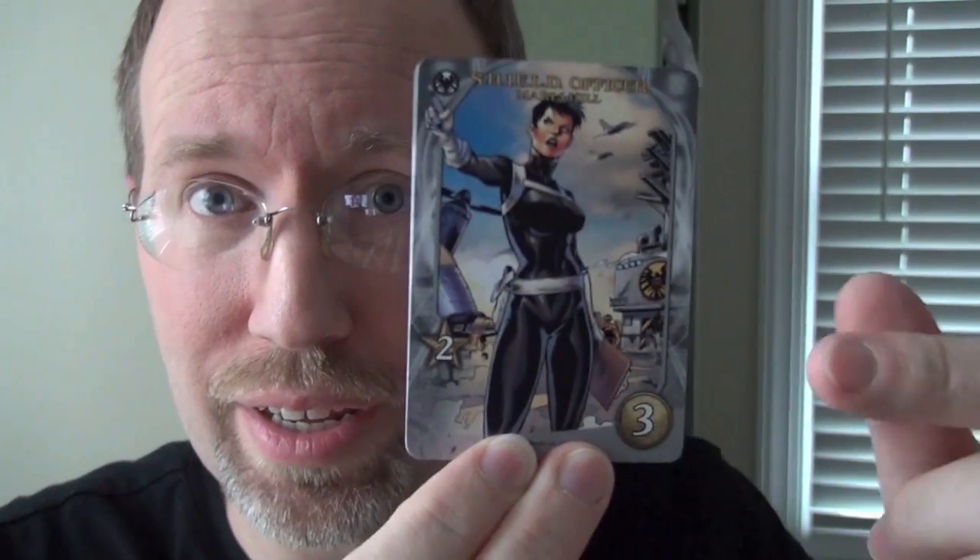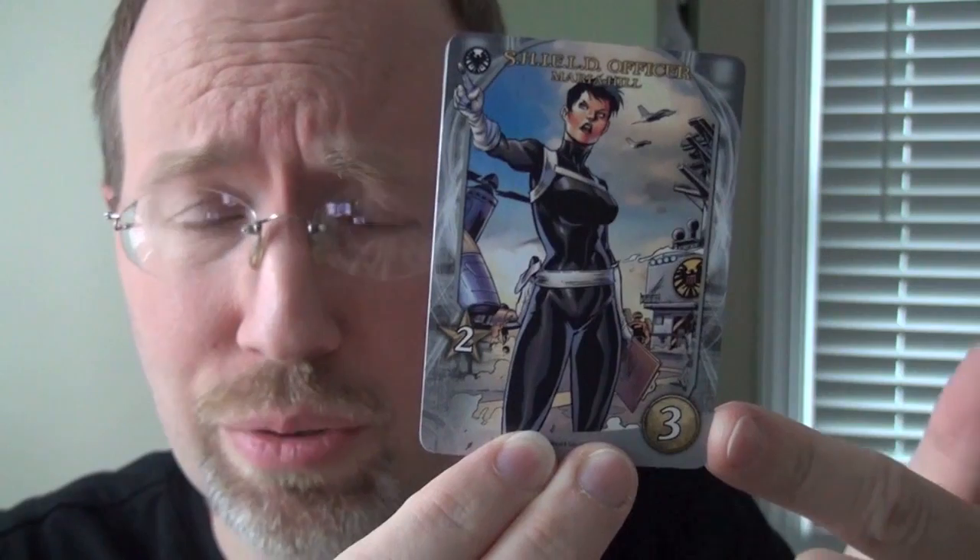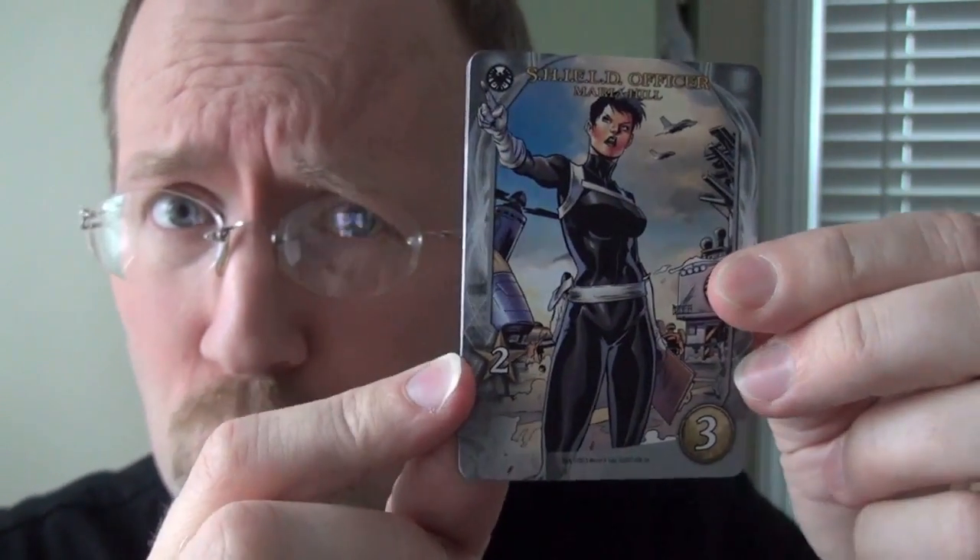You can upgrade to the better S.H.I.E.L.D. agent Maria Hill, who costs three to recruit and gives you two recruit power whenever she comes up in your deck. You'll find her very useful.